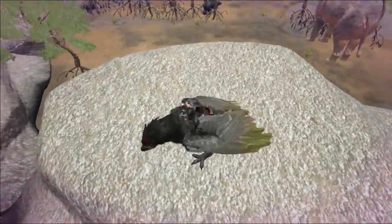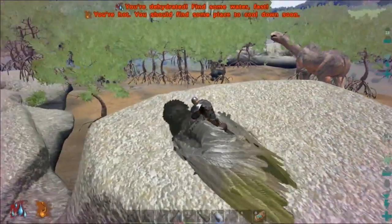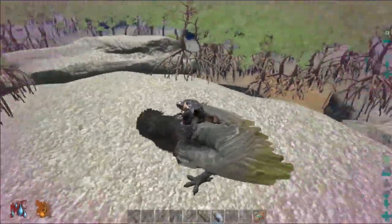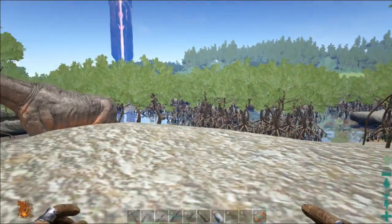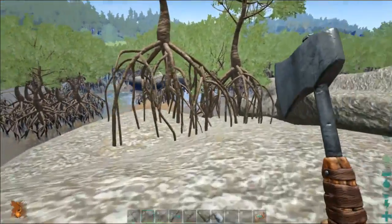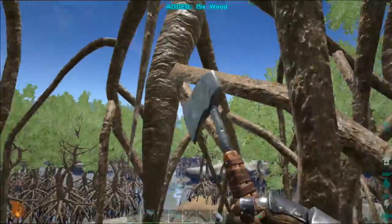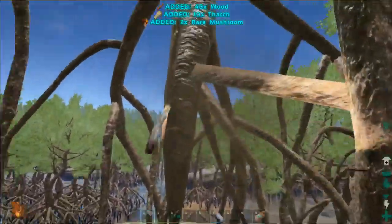I figured since we were over here, I would go ahead and show everybody how to go ahead and get these. Now I landed on a rock just to keep me out of the way, out of the water, away from the snakes and all those goodies. Come up to a tree, start cutting down the tree, and voila — rare mushroom.